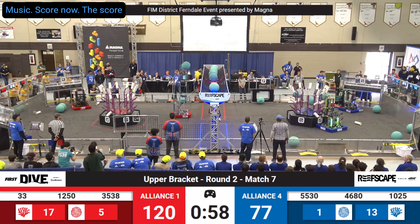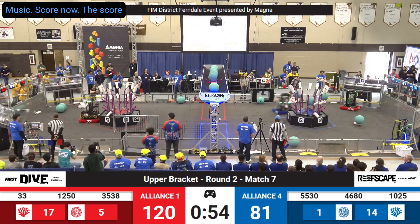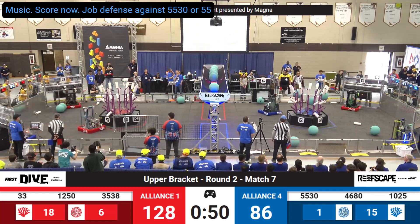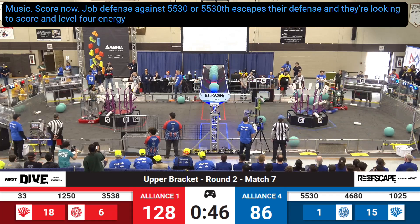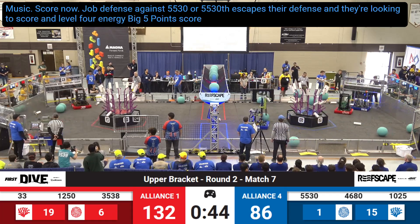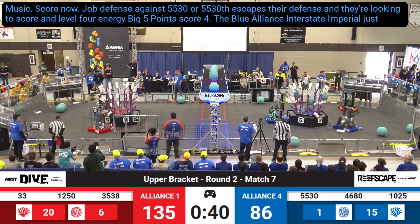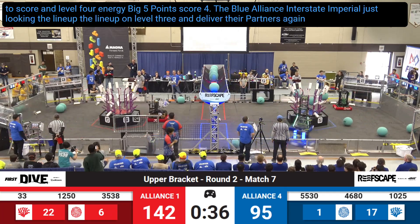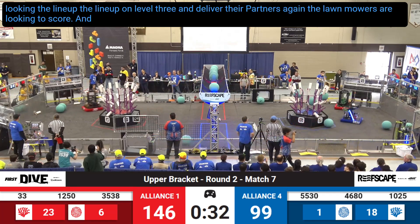Advantage Red with one minute left in this match. The Dragons are doing a great job with defense against 55-30, but 55-30 escapes their defense and they're looking to score on level four, and they do. Big five-point score for the Blue Alliance as the Impey Warriors line up on level three and deliver. Their partners again, the Lawn Mowers, score at level three.